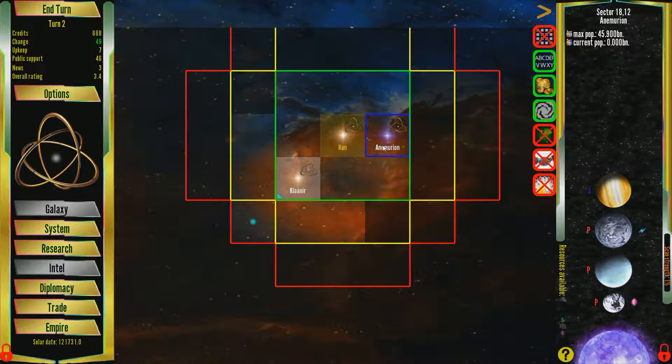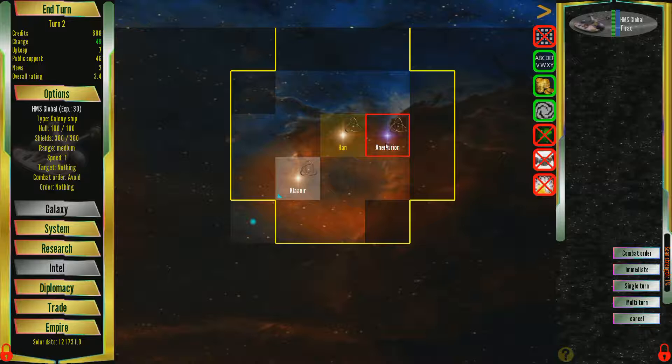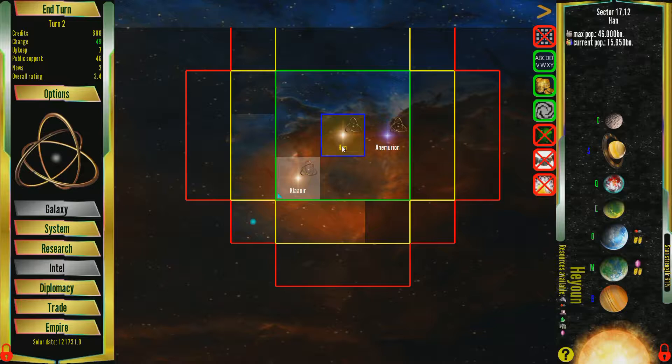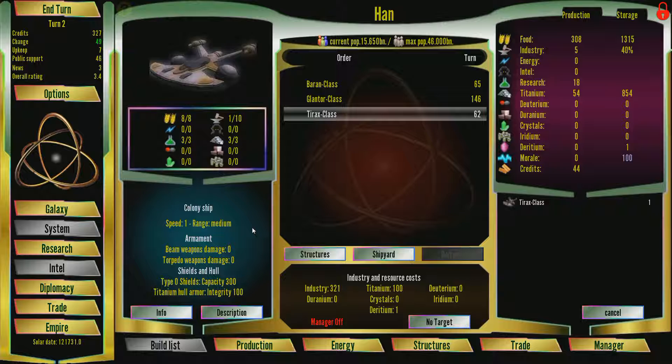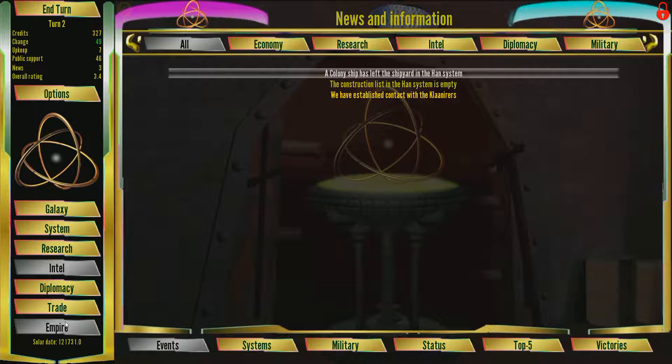Over here, my colony ship found a sector with a 45 billion max population of Free Arctic Worlds, so let's go Terraform and get that all out of the way. It's a nice thing with the Heian here — you can just go nuts, buy a bunch of colony ships, and colonize like crazy. That's what I'm going to do.